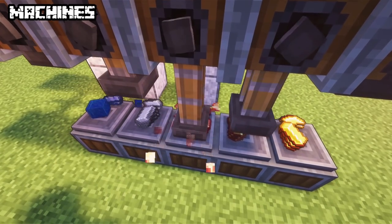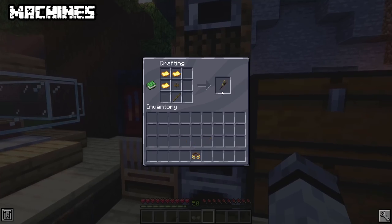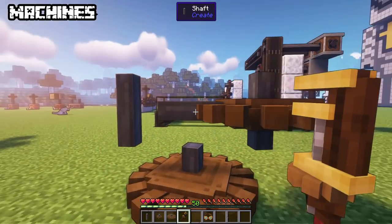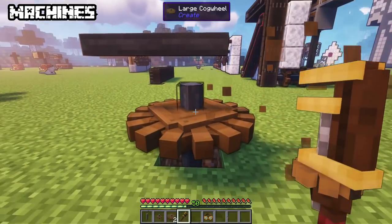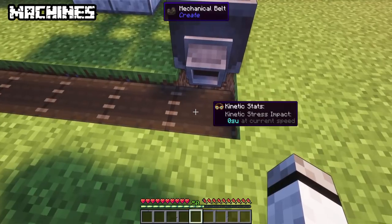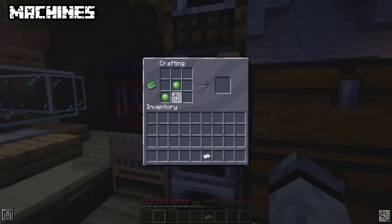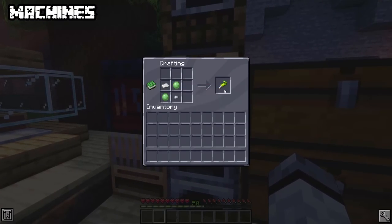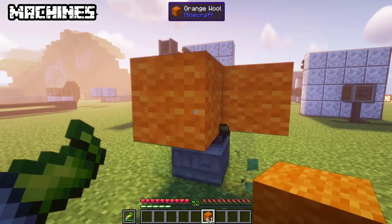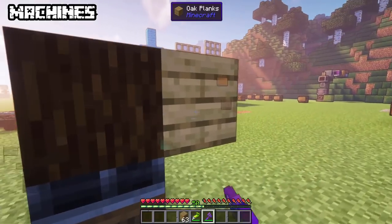With gold sheets you are able to make two very handy tools: the engineer's goggles and the wrench. The wrench allows you to rotate contraptions; if you sneak, the contraption will be broken and placed in your inventory. When wearing the goggles you will see the speed of generators. Another great item made out of iron sheets is superglue — it's used between blocks to assemble them together. When held in your off-hand it will automatically glue blocks together when placed. Remove it with a left click.